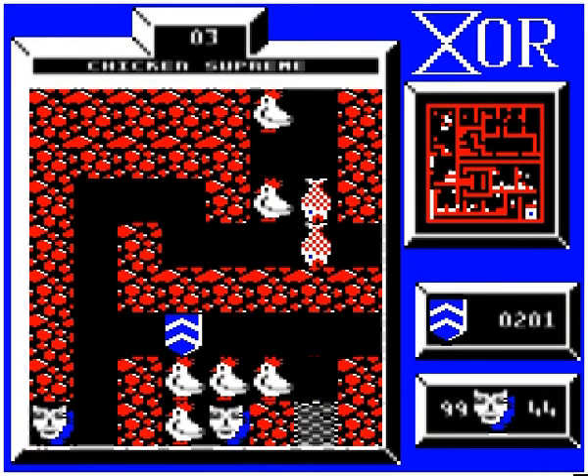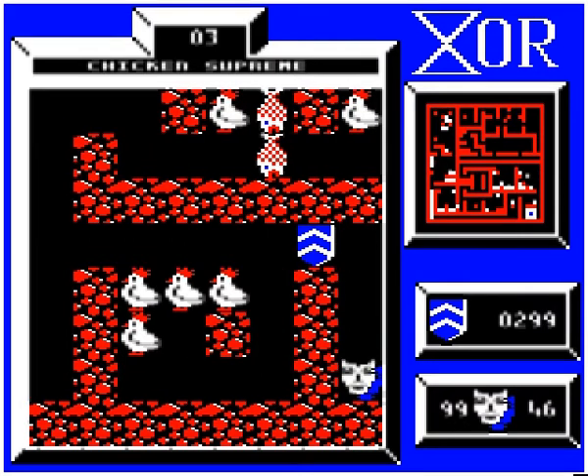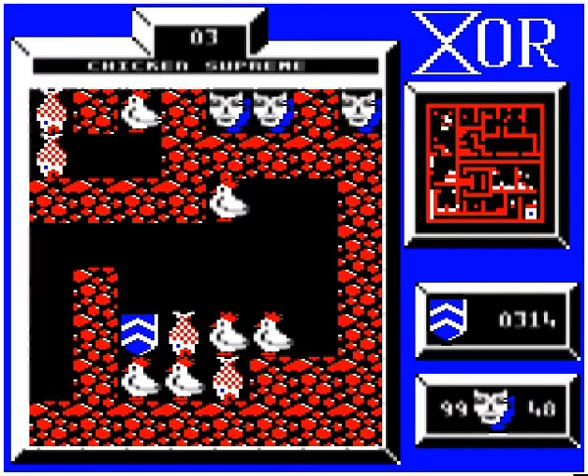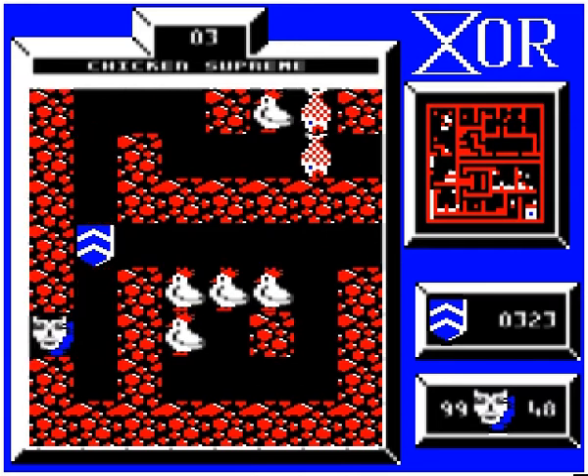Here we have to push this first chicken down, so that the other chickens will move left, and you can move down without trapping that mask. Similarly, pushing the fish down ensures that only one fish falls, and the other one holds the chickens in place so it will not kill us.